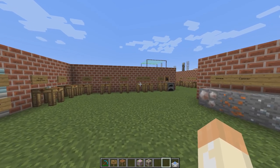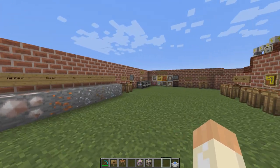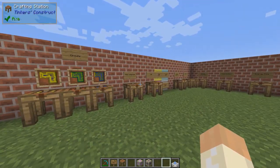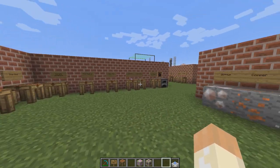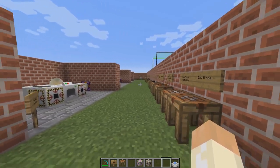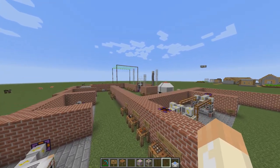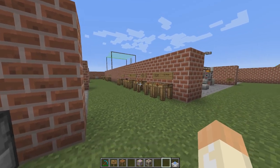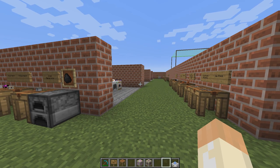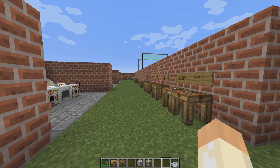Hello and welcome back to the advanced rocketry tutorial series. In the previous episode we went through making steel, silicon, and lots of basic stuff. So now it's time to move on with some machines. That's what we're going through today. Eventually we will go up to space in the rocket over there, but we need a lot of things before we can do that. In this tutorial video, we will only talk about machines that you will need before you go to space.